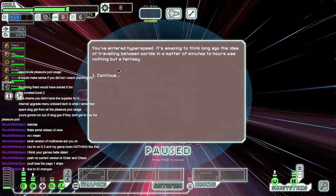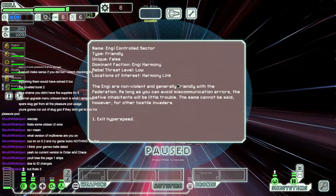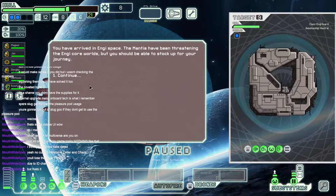Lose the page one ships due to ID changes. I might end up losing everything. That's fine — it's not like those are the only ships I've unlocked or anything. While at hyperspeed you have several options: you can proceed to your next sector or do something aboard the ship first. Just proceed. You're used to non-violent and generally friendly with the Federation. As long as you can avoid miscommunication errors, the native inhabitants will be of little trouble. The same could not be said for other hostile invaders. Arrived in NG space.